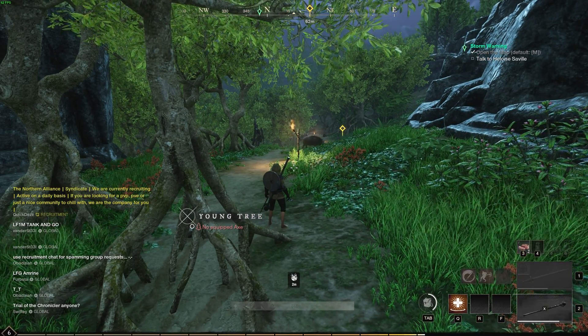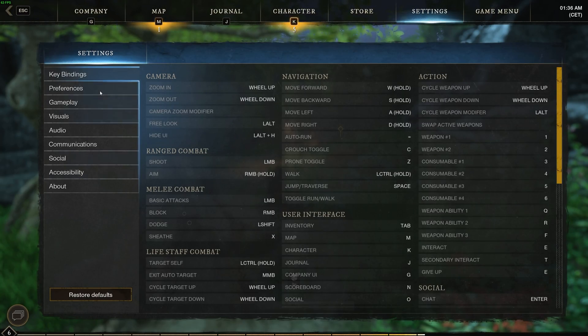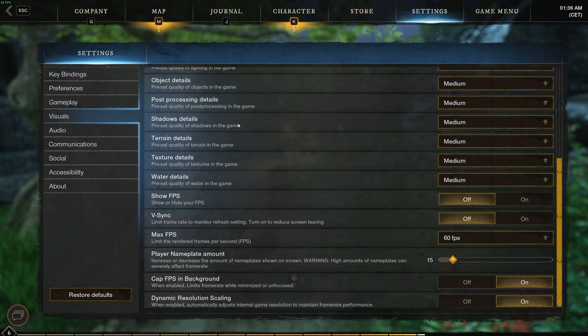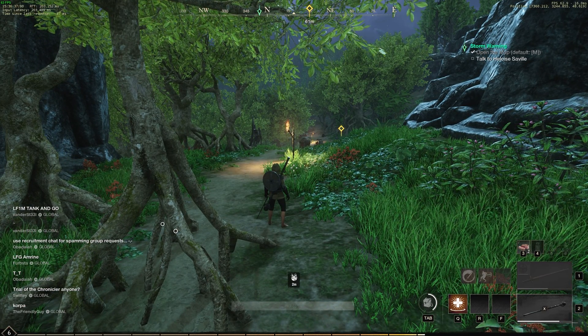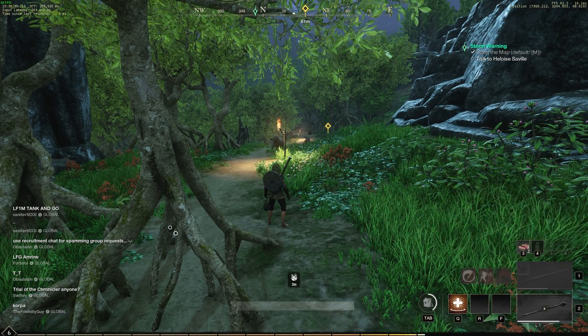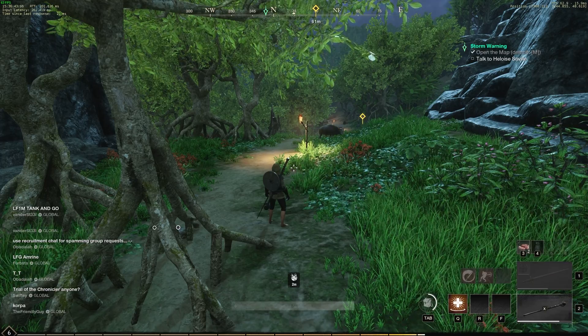If you'd like more than just this, such as seeing ping and the rest, hit Escape, go to Settings and then head across to Visuals where we'll scroll down and find Show FPS. Turning this on, you'll see a ton more information on your screen — FPS in the top right, render time, milliseconds, and in the top left, latency information and more.